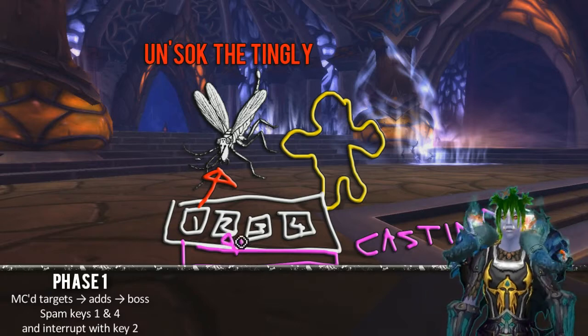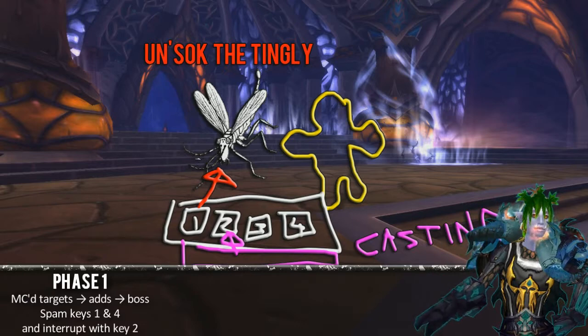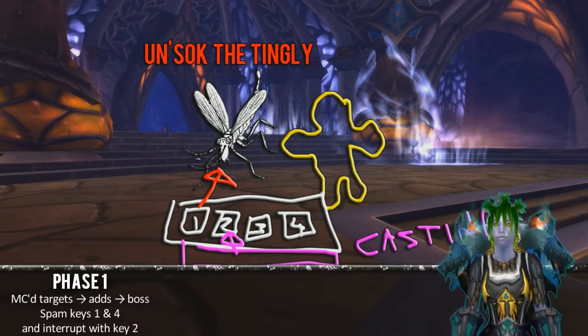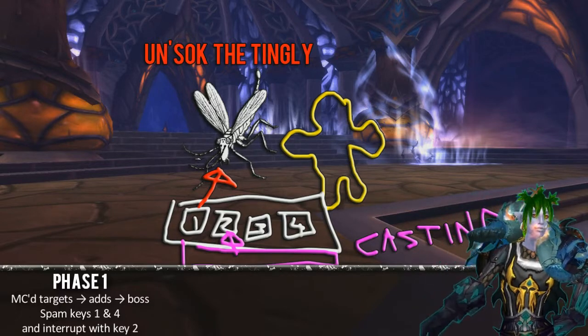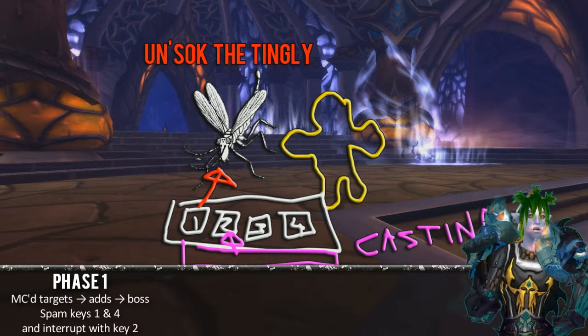It'll count down: 5, 4, 3, 2, 1 — then it's casting! If it gets the cast off, you are boned. It's exactly the same in LFR. Just press the 2 key. Never press it early, never press it late — just wait for the cast bar to appear, then hit it.